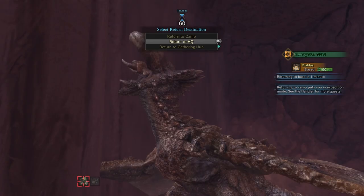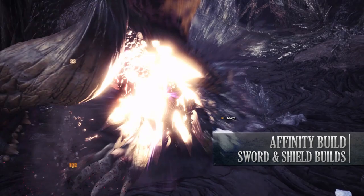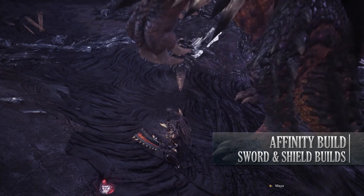Let's move away from the elementless build to talk about the next one, which is the affinity based build. This build is a high affinity build that utilizes the Devil Joe Sword and Shield known as the Fatal Bite. So for this build you need the Dracon Armet Alpha, Dracon Mail Alpha, Dracon Vambraces Alpha, the Valhazak Coil Gamma and the Dracon Greaves Alpha.